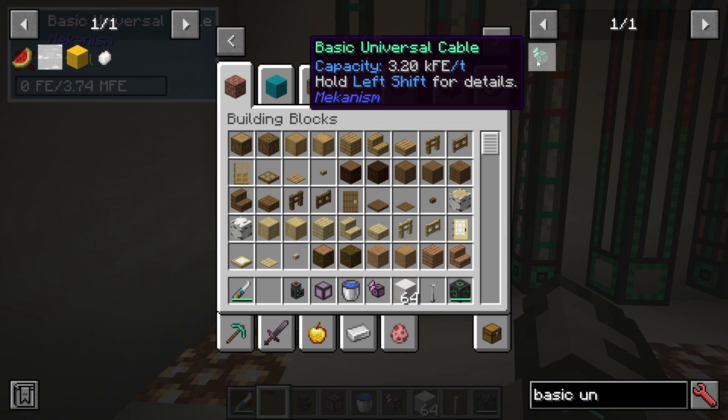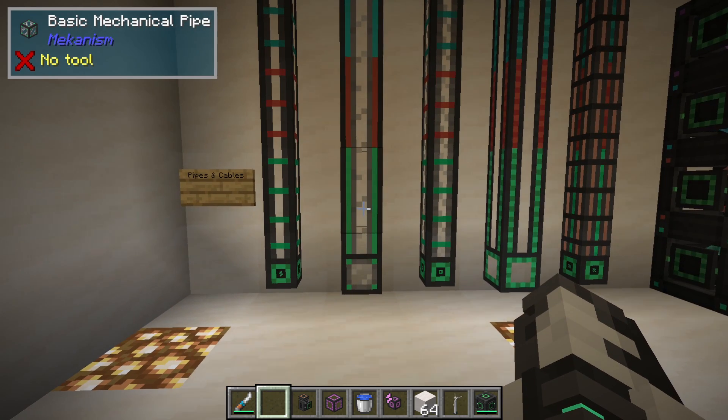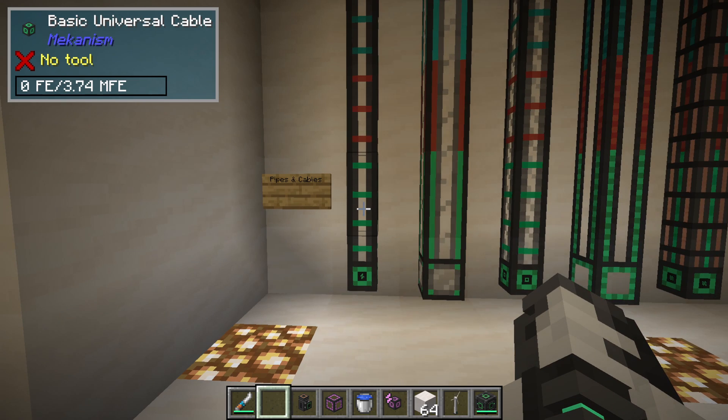If you want to make a basic universal cable and press R in JEI, you can see it quite simply needs two steel ingots and some redstone dust. The question then is how do we make steel — I'll show you that in just a moment.